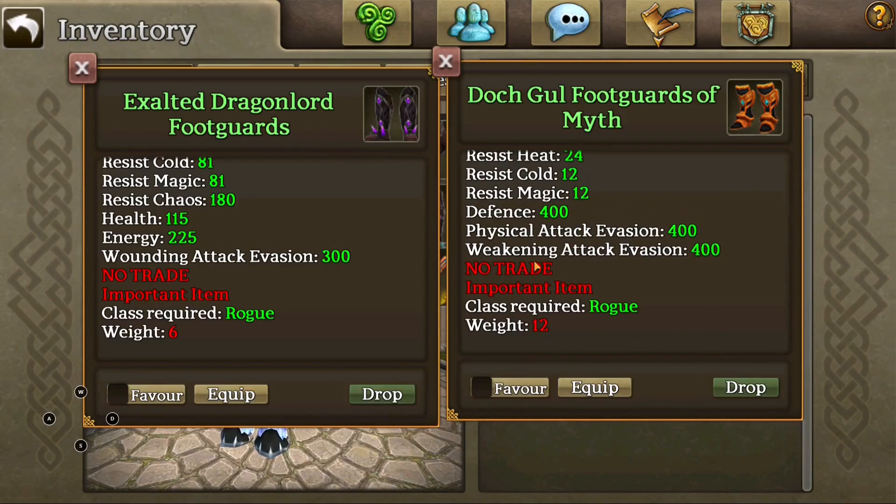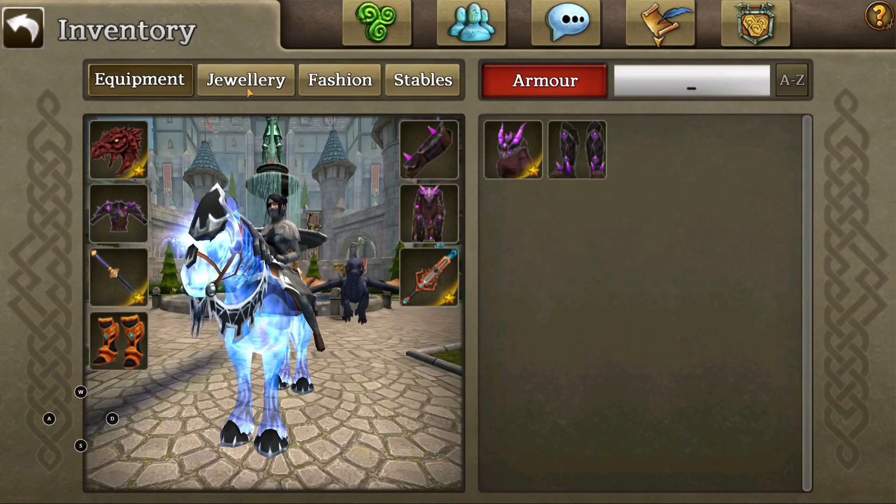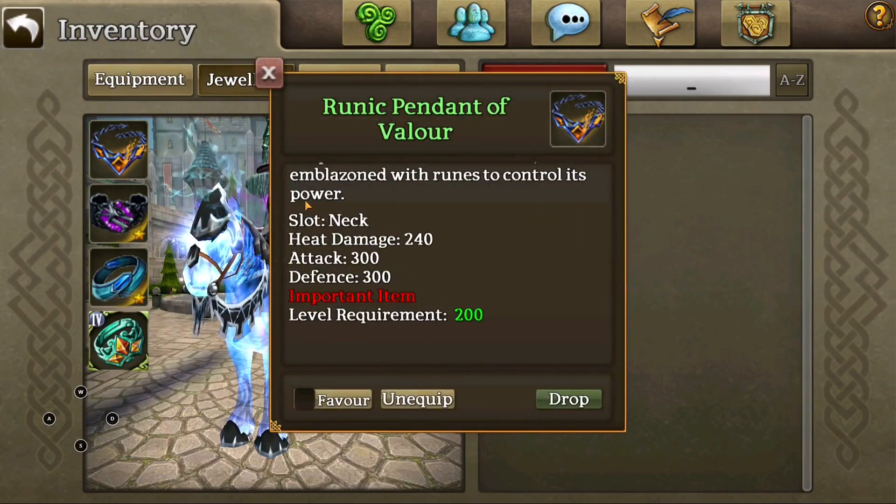Physical evasion is better — I think it's fortitude and then weakening attack evasion compared to wounding. You get hit by more of those, so this is good. This is what I've been running recently, just a normal sun ami.